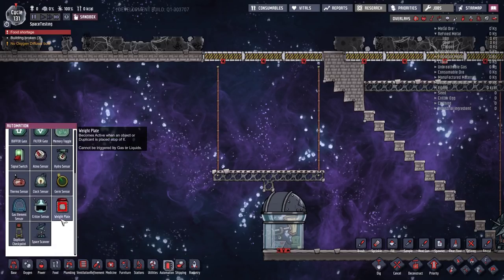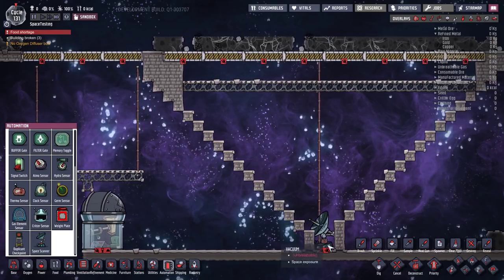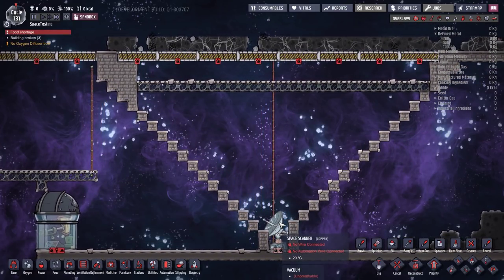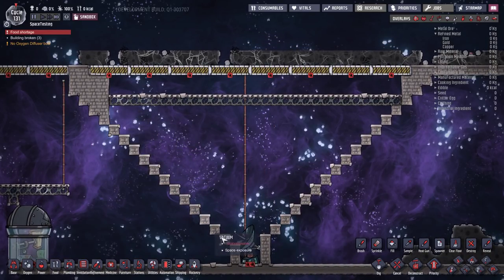You find it under Automation — it's the space scanner. The space scanner is even more complicated than the telescope because it also has a view radius. Not just that, it needs this exact cone from this line up here all the way down in that exact shape. If any tile inside this space is occupied by a brick, regolith, a closed door, or anything like that, it will interfere with the scanner's ability to detect.